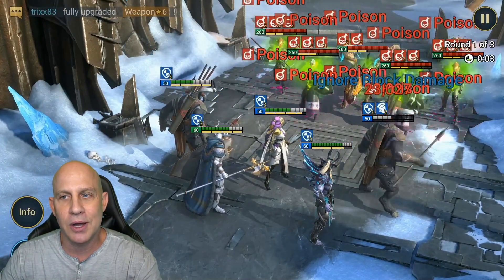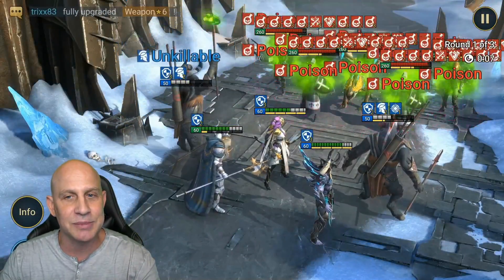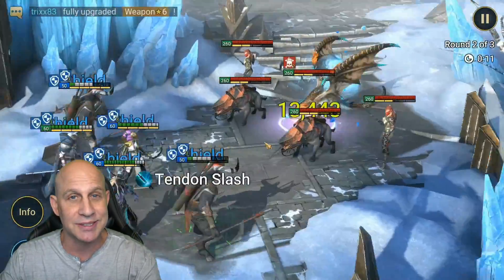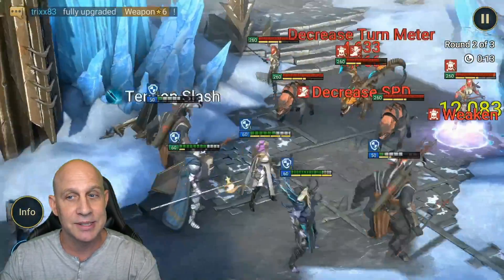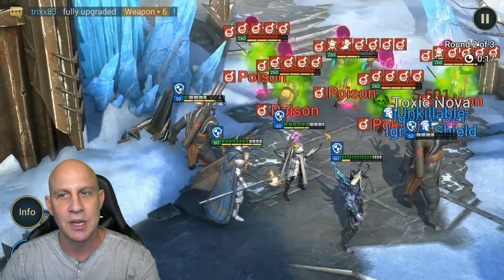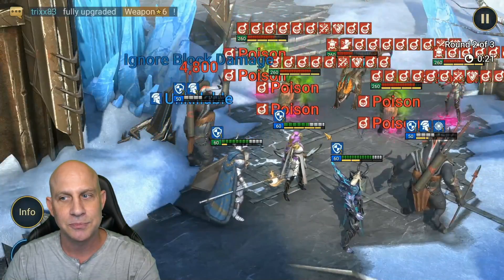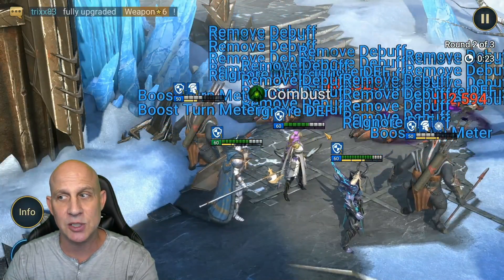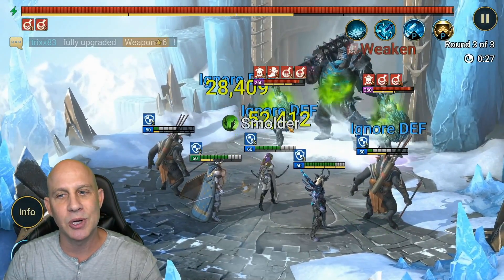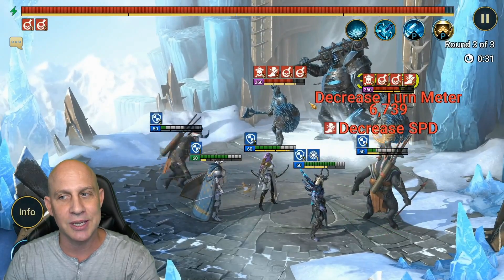Now we're going to try Ice Golem. I wouldn't recommend this, but if you have an Ice Golem team with Eleanorل that works really well, look at this. We're clearing it similarly to having Seer in here — Seer with our Mausolane Mage. We come in, drop the waves, get to the boss, and do an enormous amount of damage on the boss with Seer — damage based off enemy max HP. We're resetting, putting up the poisons again, and then exploding them.